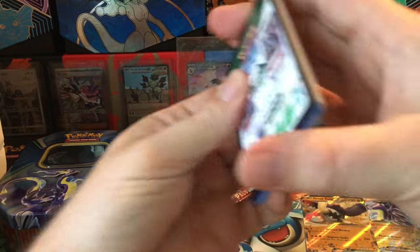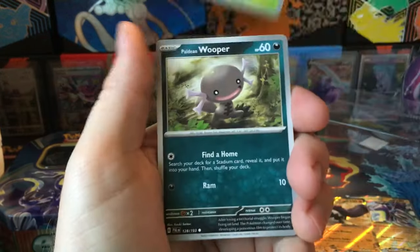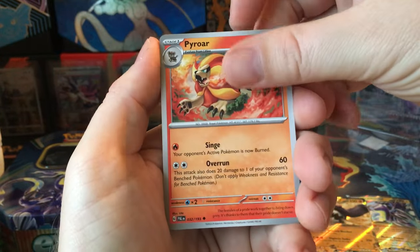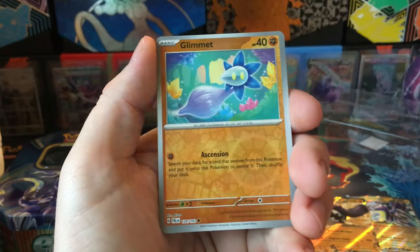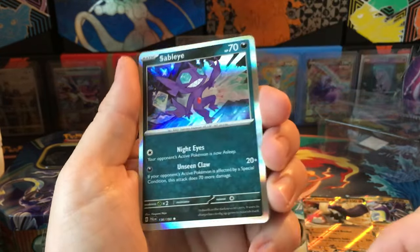Let's see if we can keep it up out of this tin that nobody wanted. Hoppip, Paldean Wooper, Noivern, Combee, Spinarak, Pyroar, Floragato, Rockruff Reverse, Glimmet Reverse, and the Ceruledge Holo.